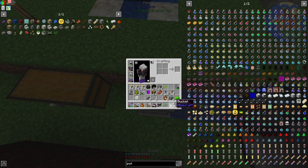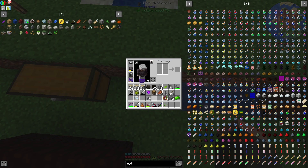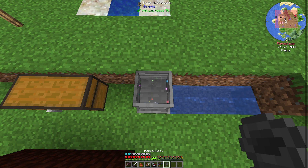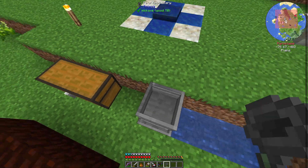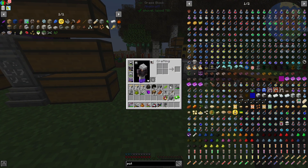Boom. And now it says Hopper Hawk. We're going to need a lot of these — that's going to be kind of a pain. I turned that into that, which gives me two terrestrial nuggets.